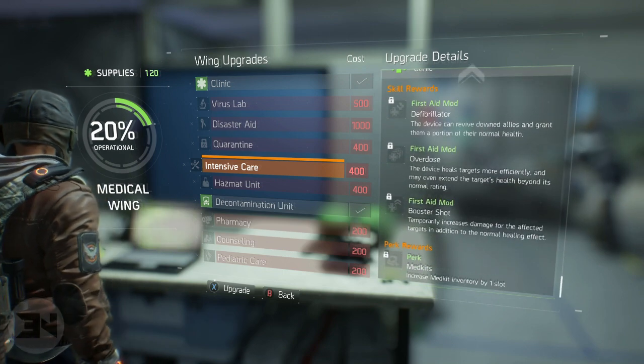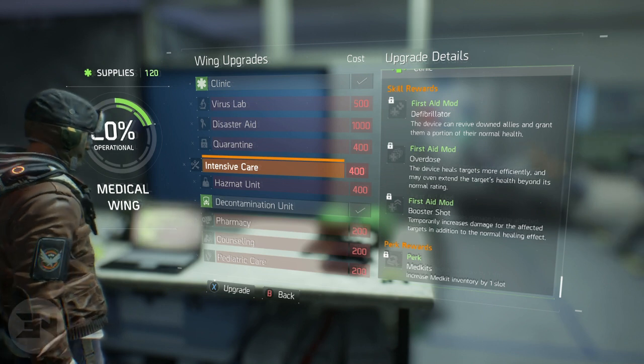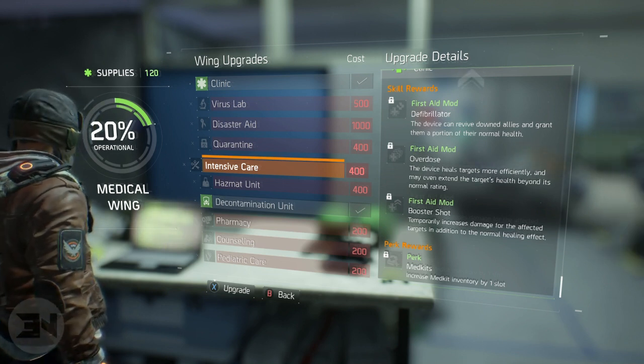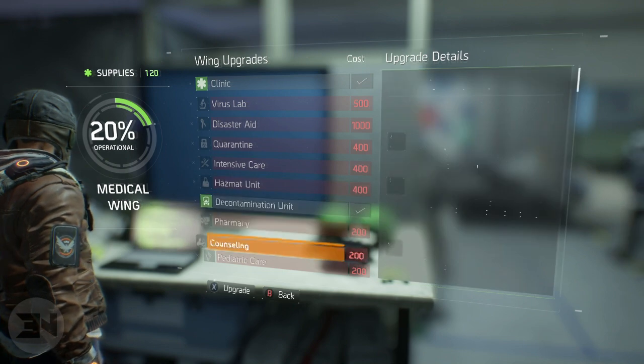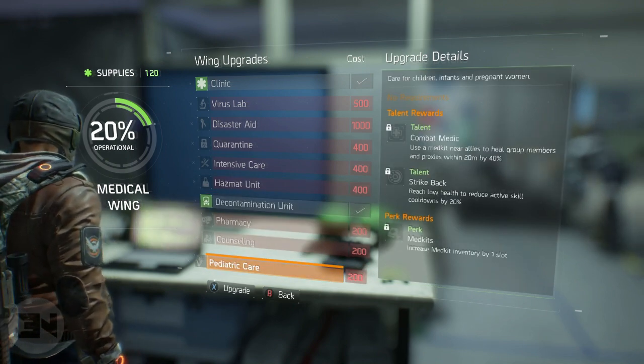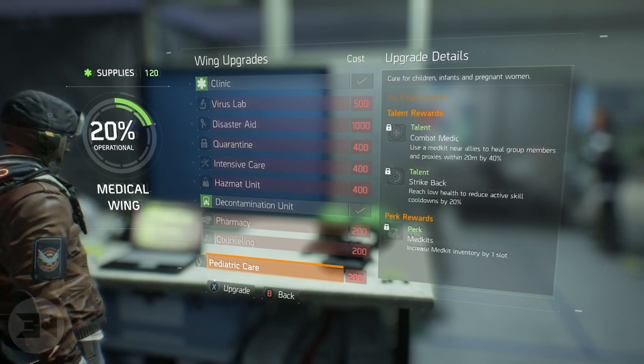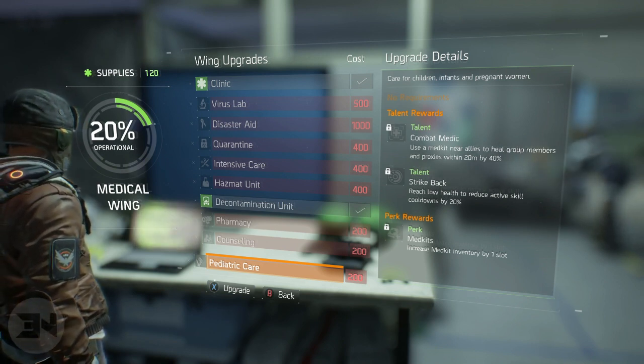This one here — intensive care — will also increase your medkit inventory by one slot, which is always a good thing. Then you can go down to pediatric care which will increase your medkit inventory by one slot again. That's probably going to be one of the first ones you unlock. I think you can have five medkits in total at the end.